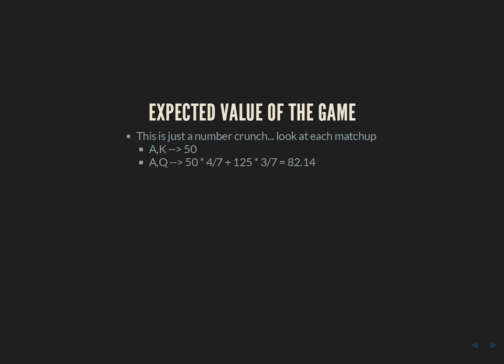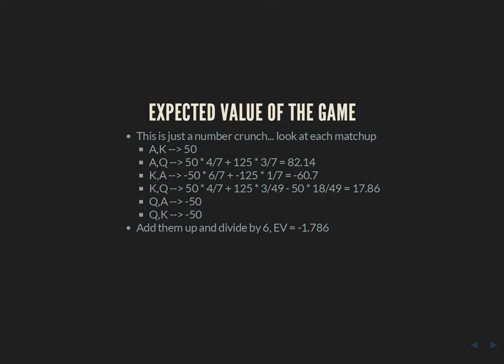The last step is to get the expected value of the game — really just a number crunch. We look at each hand matchup and compute EV under the equilibrium strategy. For example: player one has an ace, player two has a king — it goes check-check, player one wins the ante. Player one has an ace, player two has a queen — player one checks, sometimes player two bluffs, sometimes they don't. We work this out for all six equally likely cases, add them up, divide by six, and it turns out the in-position player profits by approximately 1.786 chips per hand.